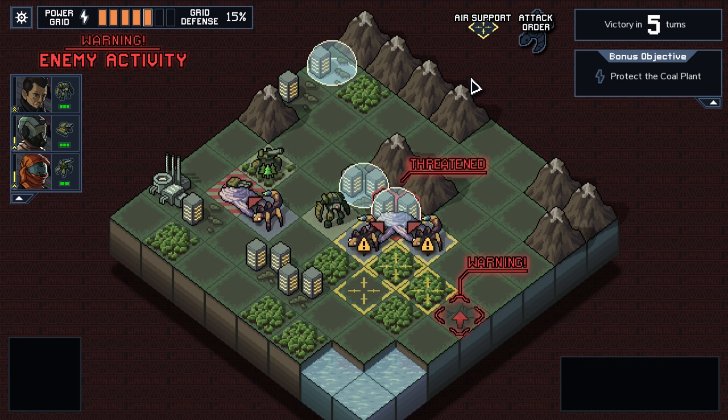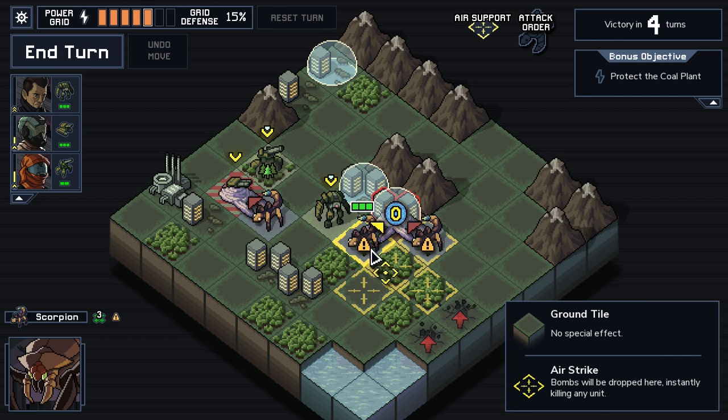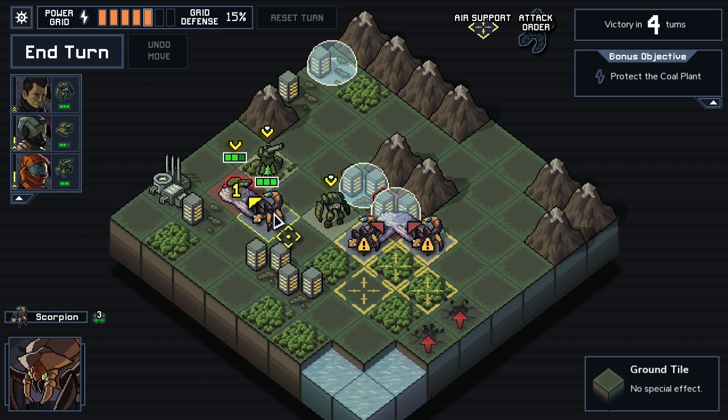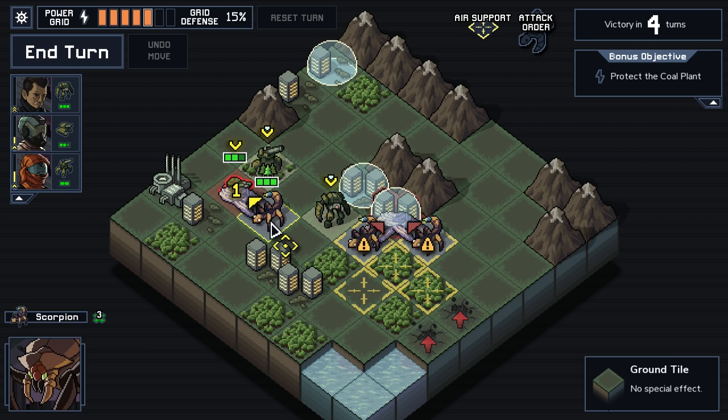Right off the bat, we got a really nice airstrike. So this airstrike here — these five squares — are all going to get hit, and anything on them completely destroyed. So that's massive for us. This guy did go exactly where we thought he might, and we could push him back, no problem. We'll keep these guys where they are.